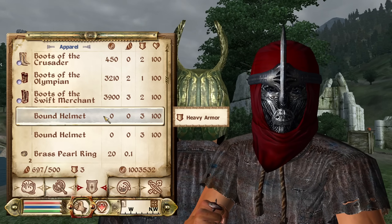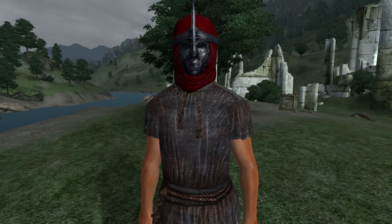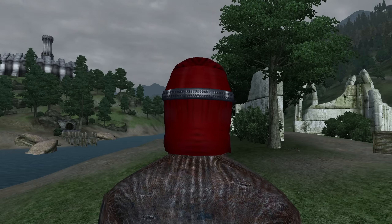Next, we have the Bound Mythic Dawn Helm. The Bound Mythic Dawn Helm cannot be acquired in the base game and can only be accessed through console commands. It is considered heavy armor and has no enchantments. It has an armor rating of 6 and a value of 0 gold.